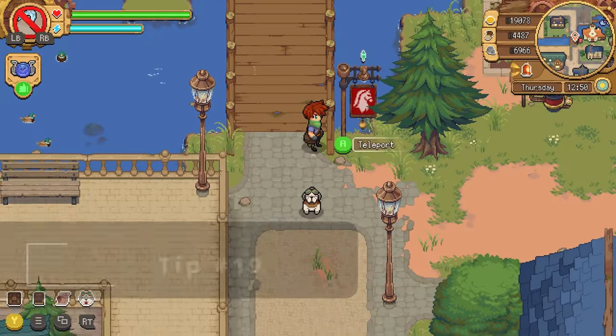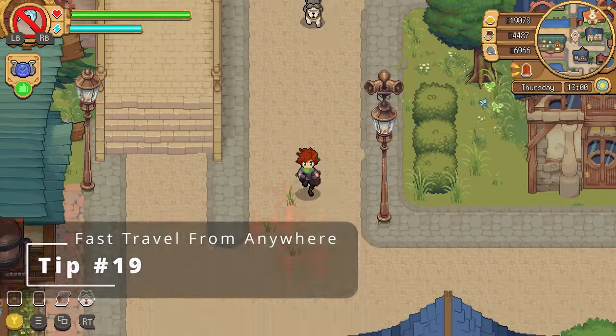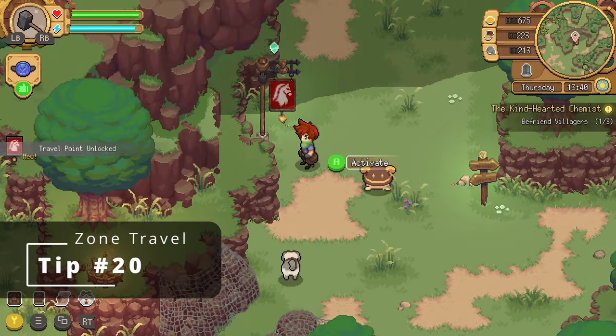You don't need to approach a flag to initiate fast travel — it can be done from any outdoor location. Just open your map and select a flag to instantly move to that spot. There's a flag just inside each new zone you unlock, so don't forget to activate it before you go.